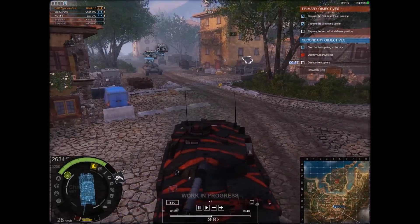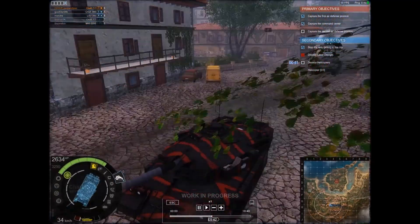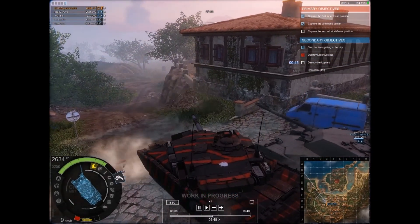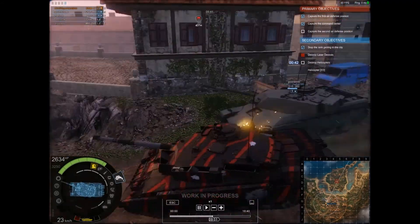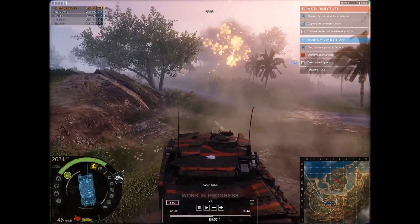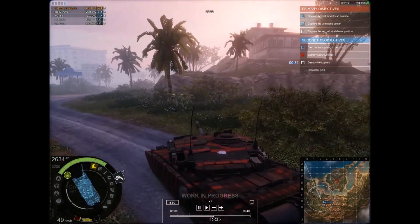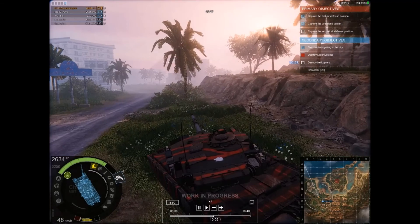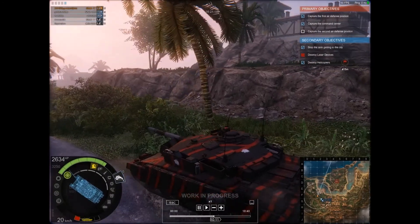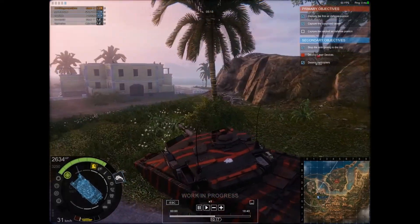Now we can get this secondary objective. This is easy. Oh, there's one of those trucks. There's three of them. There's another over there. There's another up on the hill. Got it. Now this is where it gets fun — the pillboxes. We have five minutes to get there and then we gotta hold it.